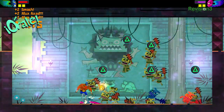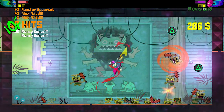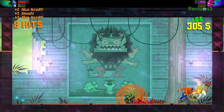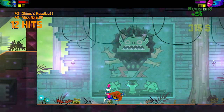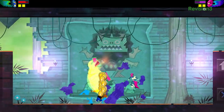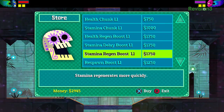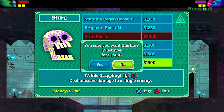You have your basic punch on square, you have X to jump. If you push up and circle you'll do a power move, or circle on its own will give you a headbutt. All of those powers are, in the main game, powers that you would unlock as part of the story. So now we can actually buy something here — maybe we can buy a new wrestling move like the Pile Driver.